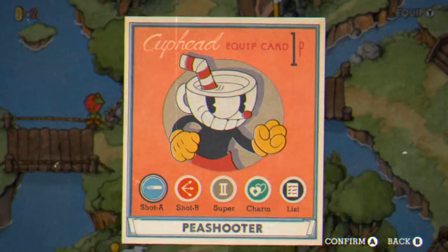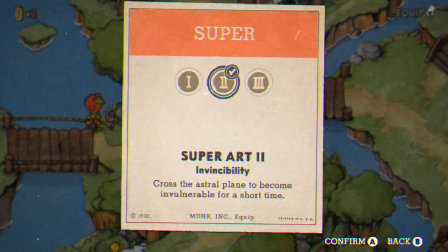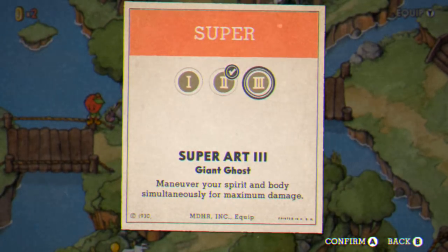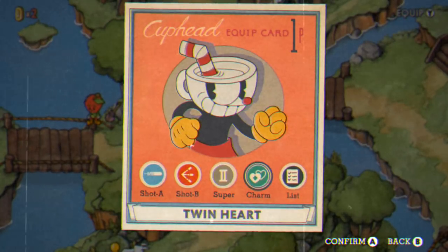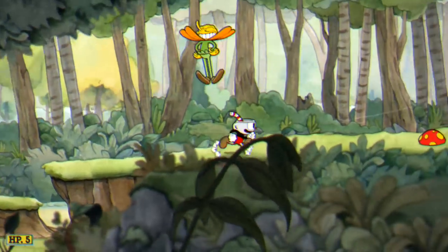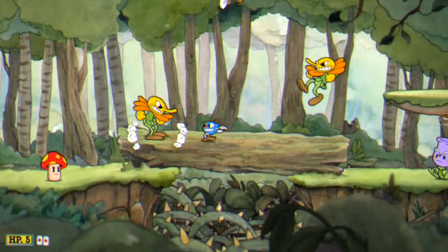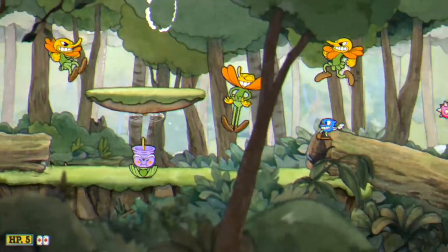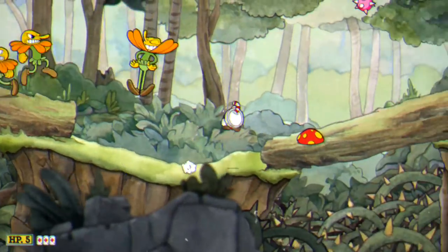Which means we can't fire our gun or kill a single enemy in any of these six levels. It sounds really really difficult, but I have a lot of tips here that won't make it that hard. The first tip is to make sure you equip the second super art, which is invincibility, and also the twin heart charm which allows you to have five total lives. Your goal is to complete all six run and gun levels as a pacifist, and once you do that you'll get a grade letter of P for that level.